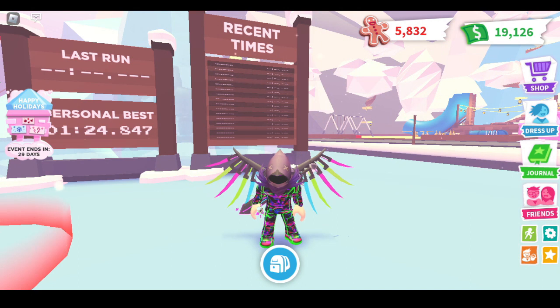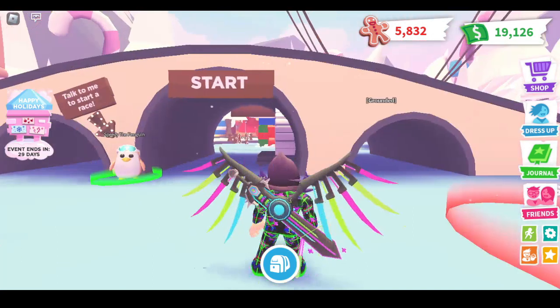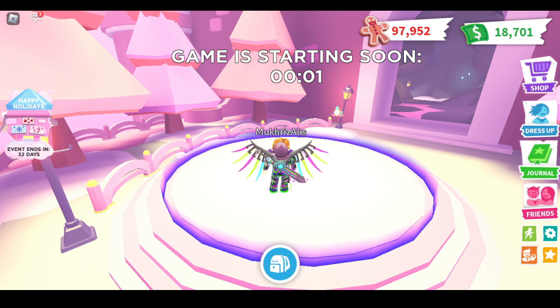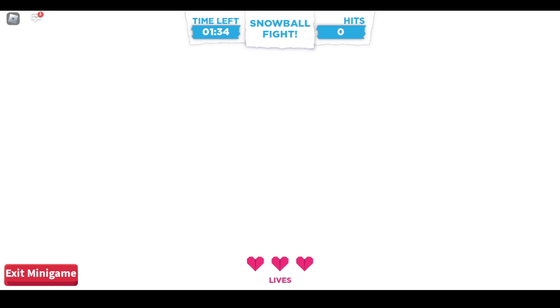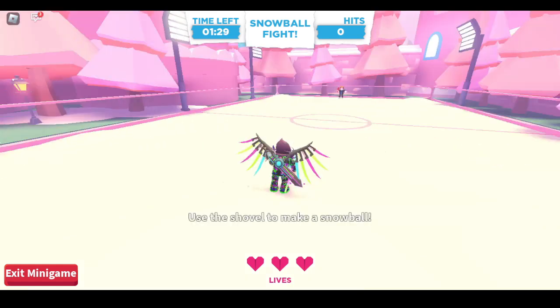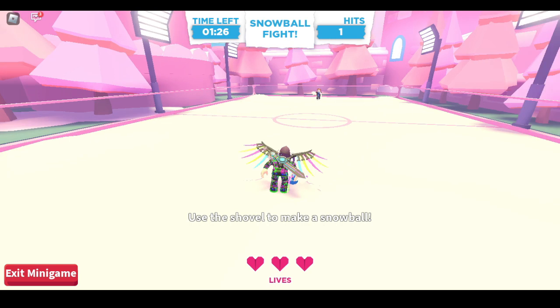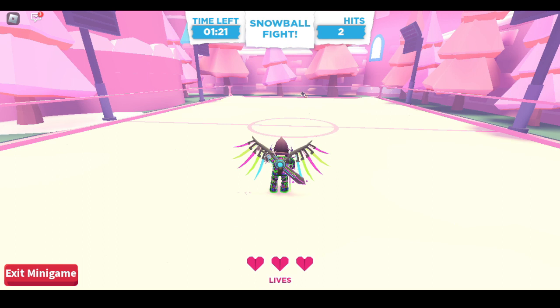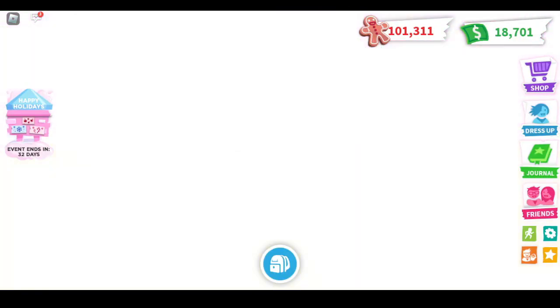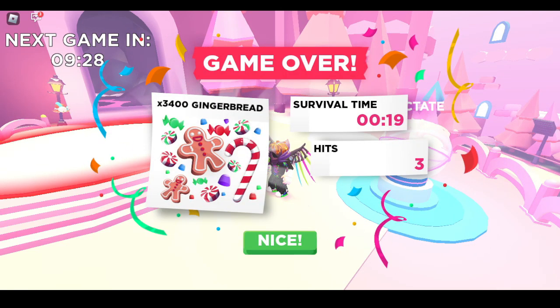Now I'm going to show you the first minigame, which is the snowball fight. For the snowball fight, all you have to do is defeat the other teams — throw snowballs at them. When you hit someone you get points. If you have a lot of hits you get a lot of gingerbreads. If you win the battle, you get around 3,000 plus gingerbreads. If you lose, you get around 600 gingerbreads, but you still get an additional 1,500 even if you lost. That's a pretty good amount of gingerbreads for grinding.